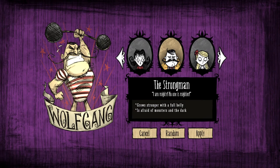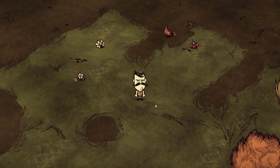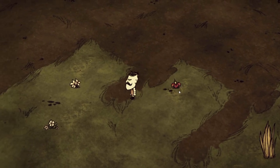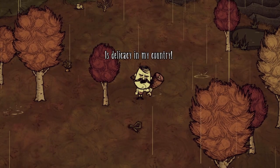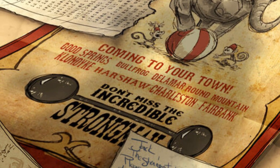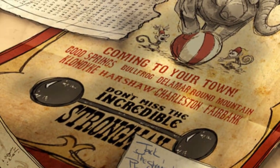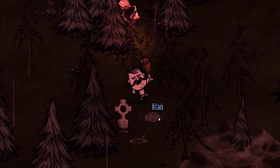Next in the XP lineup is Wolfgang, who unlocks with 16 days total experience. We don't know much about his background, as he has not yet had a DST character refresh or animated short. His name is likely from Germany, and from his comments he may have grown up in France or maybe Russia. He seems to have been in the military, and more recently worked in a circus as a strongman. We have no idea how he ended up in the Constant, though he may have had a run-in with Maxwell when a passenger train crashed into a broken-down circus wagon.